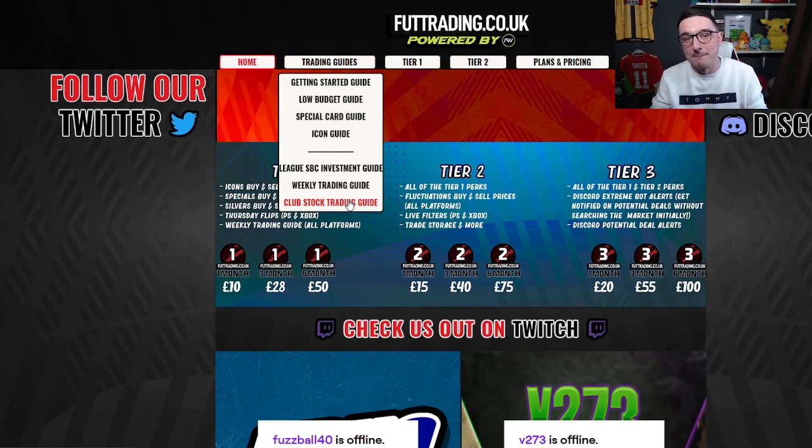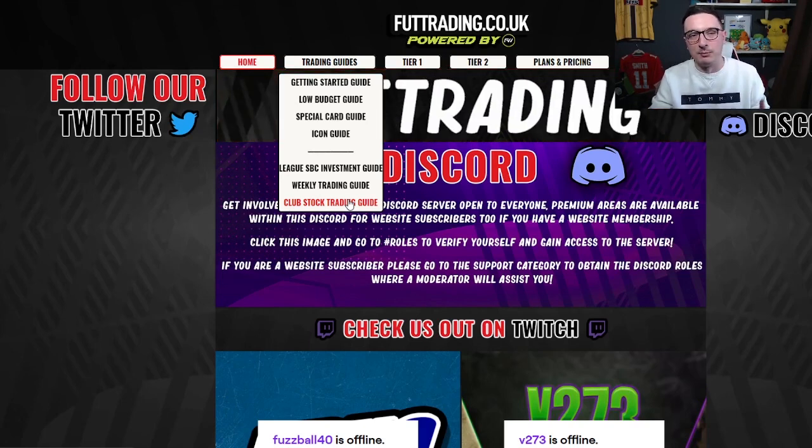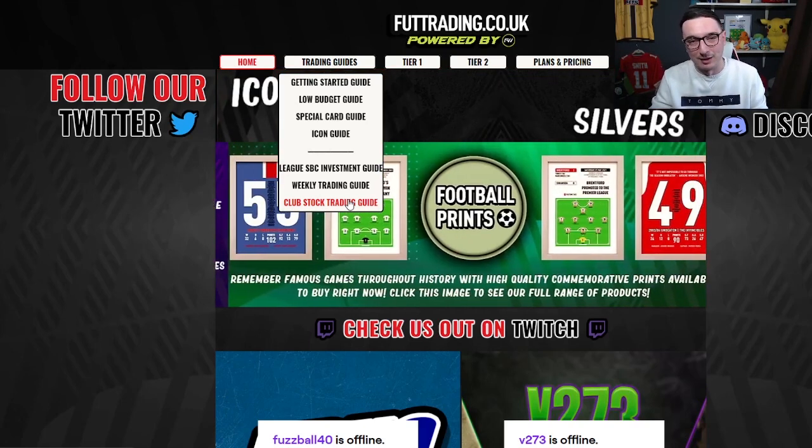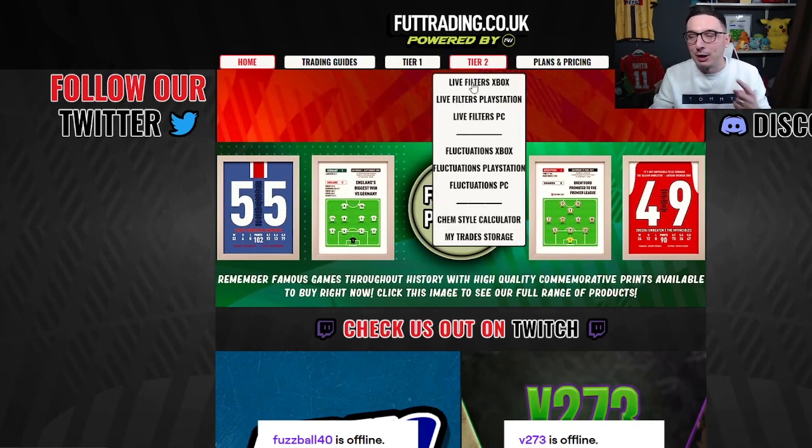All the profitable ones on the game, and the same for icons with prime icons due to be added. You also get a weekly trading guide and a club stock guide that's handwritten by me every single week for you guys to make coins. The club stock guide has seen people make millions over the course of the last two or three weeks.